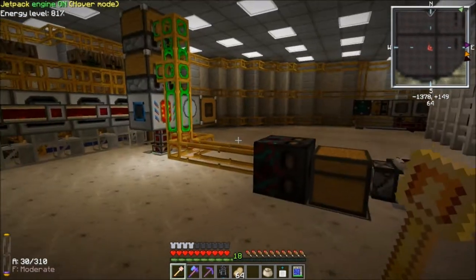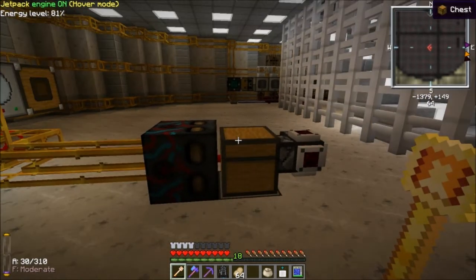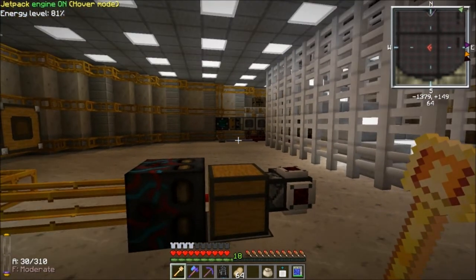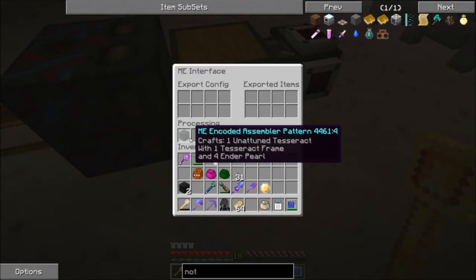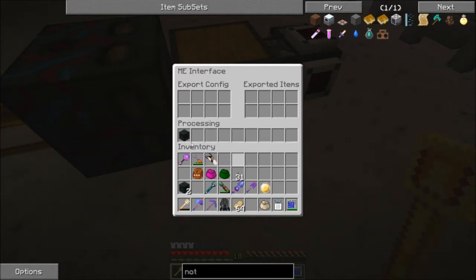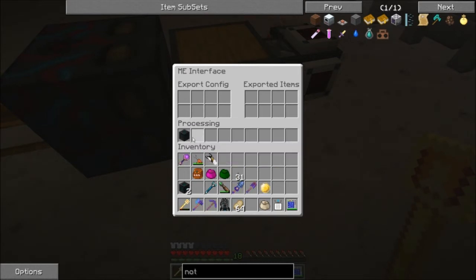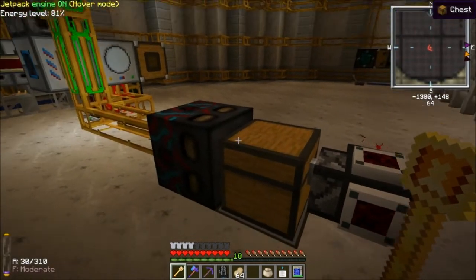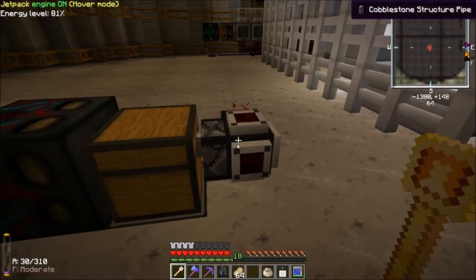The hard part about automating the Tesseracts in Applied Energistics is actually making the unattuned Tesseract frames. What you need to make those is four enderpearls and one Tesseract frame to make an unattuned Tesseract. So what I have is an ME interface connected to this chest. Whenever it needs an unattuned Tesseract, it will send one Tesseract frame and four enderpearls here into this chest.